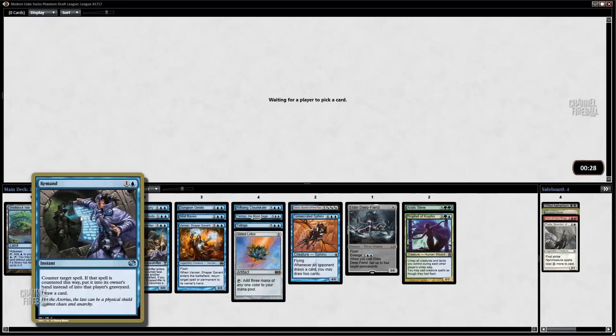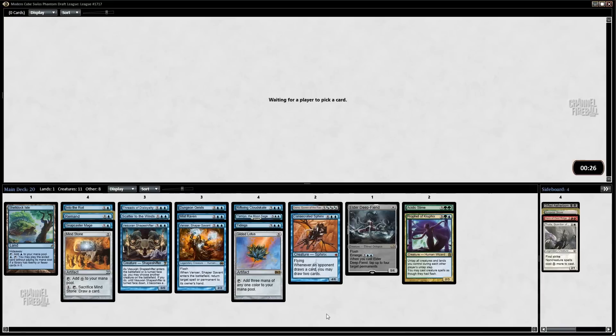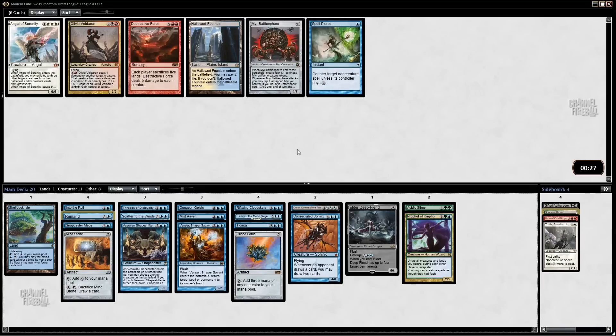All right, the Remand came back — I'm into that, especially after we took the Snapcaster out of that pack. That's a pretty nice little one-two punch. Cheap counters plus Snapcaster can be really good. Here's an interesting one: I can take Myr Battlesphere or Spell Pierce. I like Spell Pierce quite a bit.